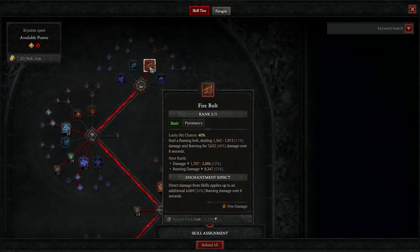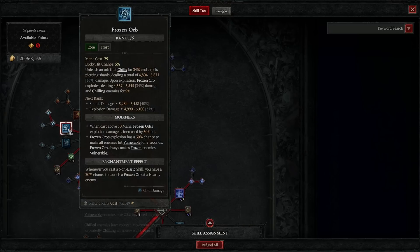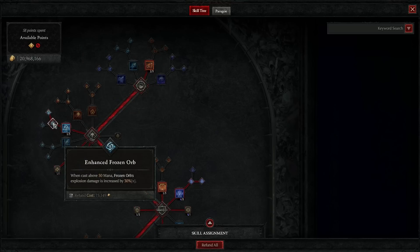The two skill points in Frost Bolt shown here are only for the enchantment slot — you need a minimum of two points to unlock core skills. Similarly, the points on frozen orb are only for the second enchantment slot.